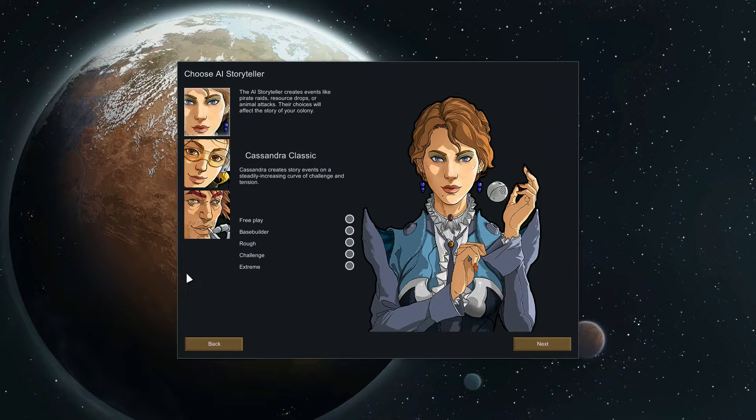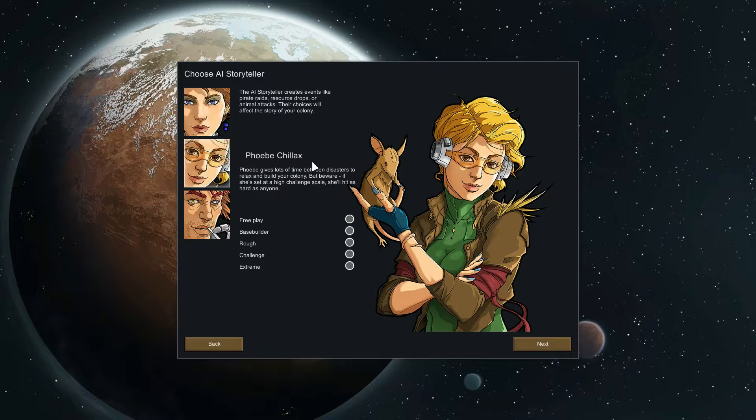On your colony you get storytellers. Cassandra Classic just ramps up the story steadily: you start with easy events, then raiders, then raids get bigger with solar events and things like that. Phoebe Chillax gives you time to build your colony — she doesn't have a steady curve, but she does have events. Depending on the difficulty, events appear more often, and if she gets really ticked off she might throw something really big at you.